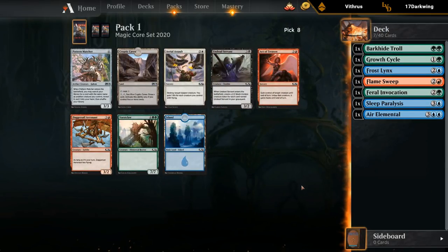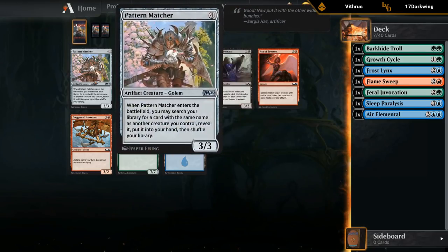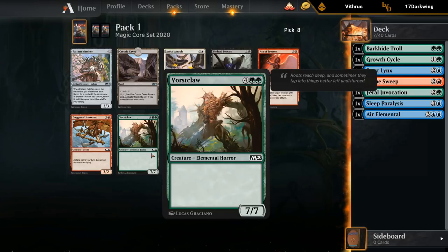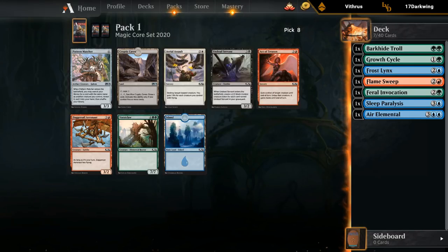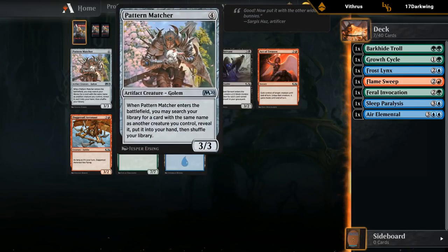We've got three options: Patternmatcher, which is a build-around card with nothing to match yet; Vorsklaw, a big elemental creature with some elemental synergy; or Cryptic Caves. If we take Cryptic Caves, we're probably just blue-green since we don't want it in a three-color deck. People like the Patternmatcher, so we'll try that out.